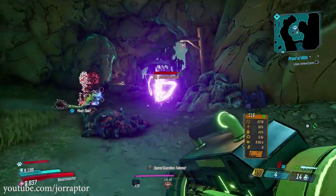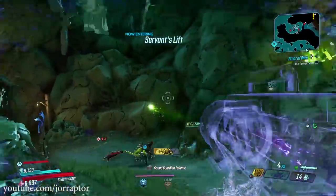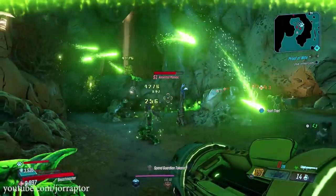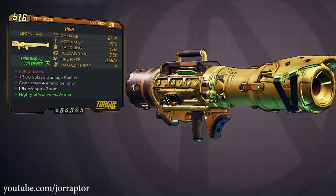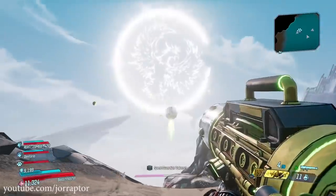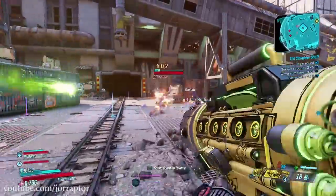Let's start with one of my favorite weapons from this event: the Hive Torque Rocket Launcher. Overall, rocket launchers in this game are pretty underpowered — they have a small magazine, long reloads, and just don't do a lot of damage. The Hive is different though because it shoots out hives where bullets fly out like bees and find a target, so you don't have to hit enemies yourself — the gun does that for you.